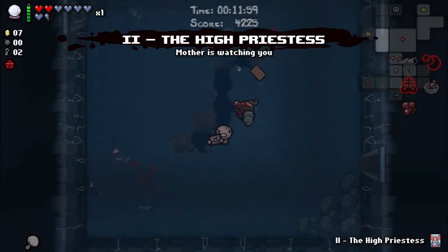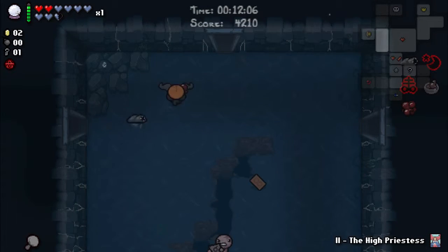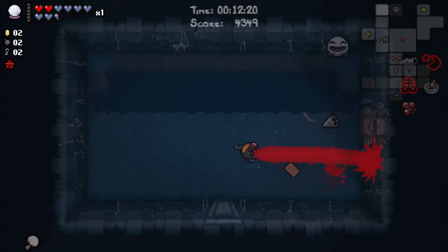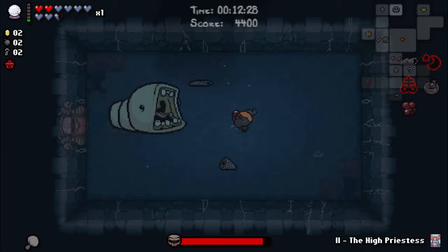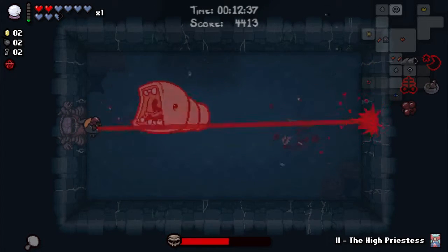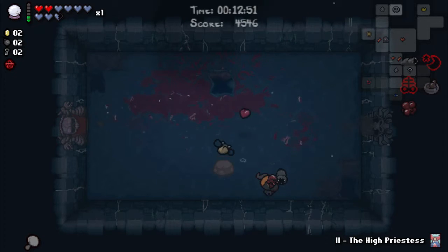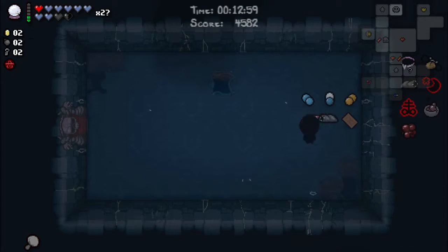I'm gonna go with the Emperor card — gonna spawn Isaac there. I got the solar system item — I should have saved that for the next level. My Leech is attacking the champ as well. Even with Brimstone it takes quite a long time to kill the boss.